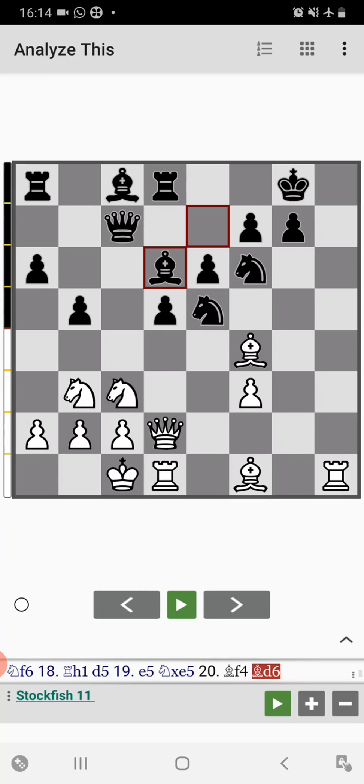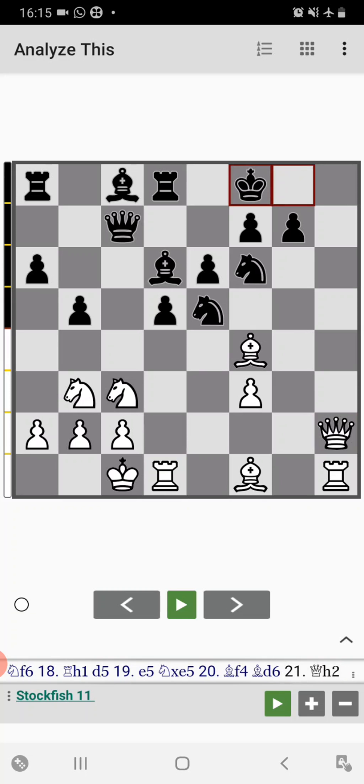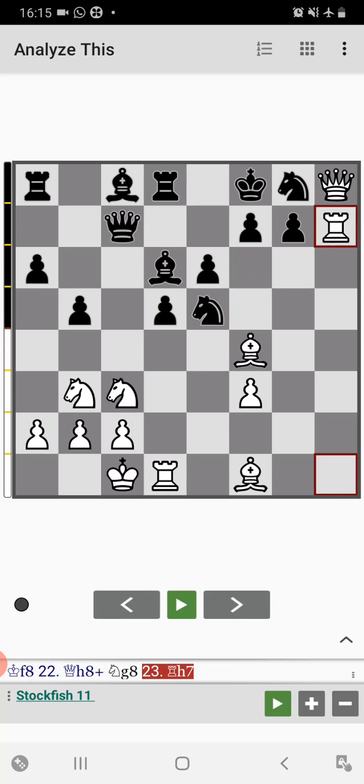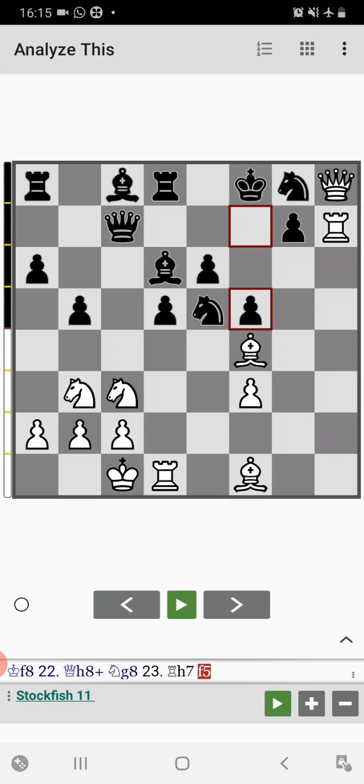Now queen to h2. Tal has both the rook and queen on the open h-file and he is threatening checkmate on h8. So Koblenz plays king to f8, queen to h8 check by Tal, rook to f7, then comes f5. Here Tal brings another piece into the attack — he goes with bishop to h6.